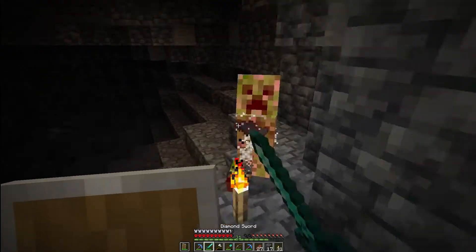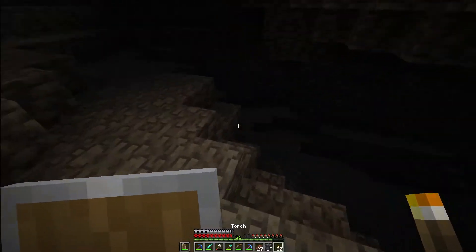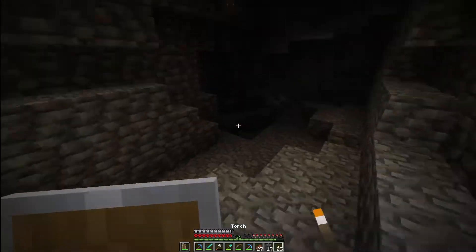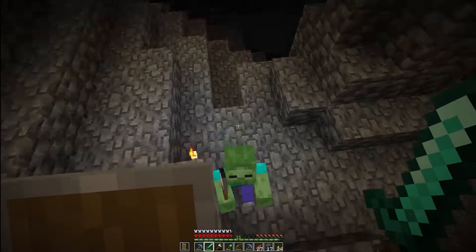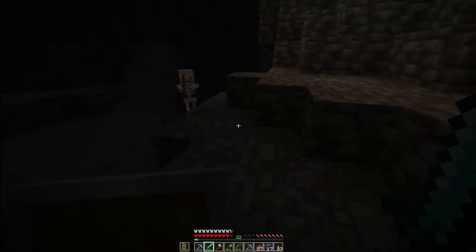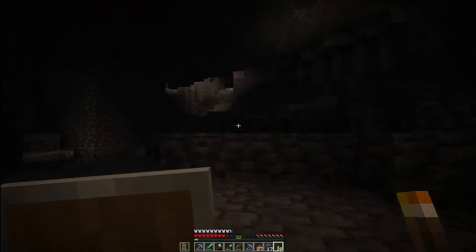Grab that lapis. Looks like it goes down here — above the creeper. We've got ourselves a good amount of gunpowder for not having a creeper farm. Kill you! Continue on into the caverns — this is awesome, I'm enjoying this. Pick out these zombies and skeletons. He died on his way down. Continue on through here.